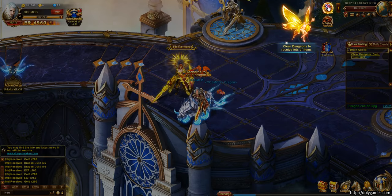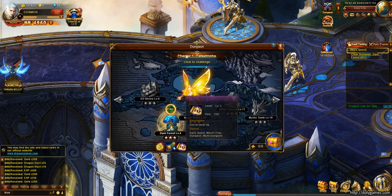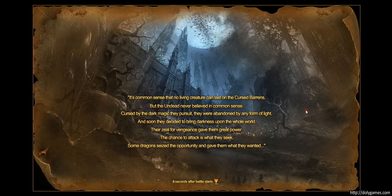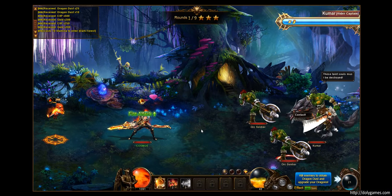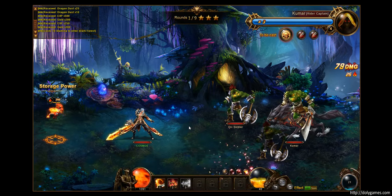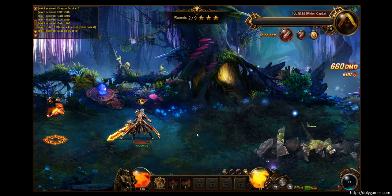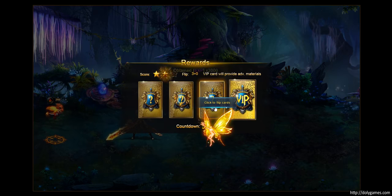Dungeons are unlocked. We're going to go to Dark Forest, where we get gold, experience, and a basic XP scroll. We've got orcs. The second attack is a Bladestorm. There's the dragon attack again. Well, that was very easy.